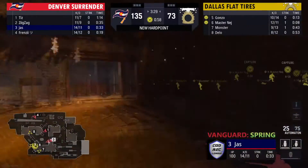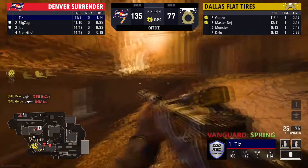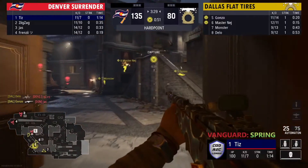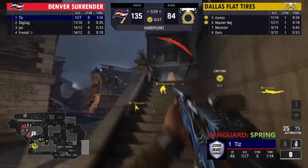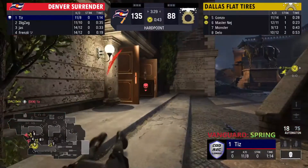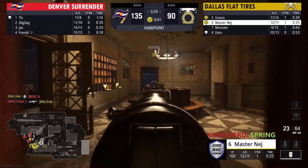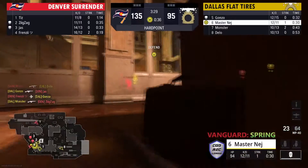Looks like Denver is opting to push through back fire — they've got one player all the way back at docks — but the two players that push to the front both get gunned immediately by Delo and Gonzo. Gonzo's on his back double right now as he pushes up, getting shot from window — one player above him on the bridge as well. The wanted statue stun — almost gets it — that is stunning, hitting him through those stairs. Good lord, that is some absolute CoD knowledge right there.